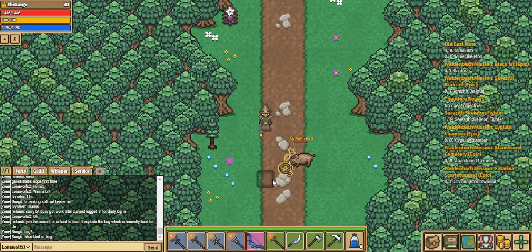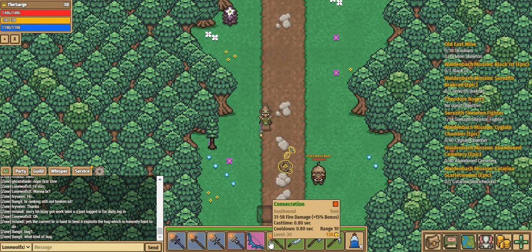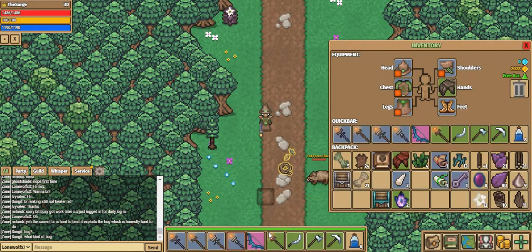Moving on to the Consecration — as you can see it does 31 to 58 fire damage. It's just your average Repeater with a 0.8 second cooldown and 10 range. That is it for my weapons right now. Of course, I also have the Professions and some Labo Kawa mana potions.